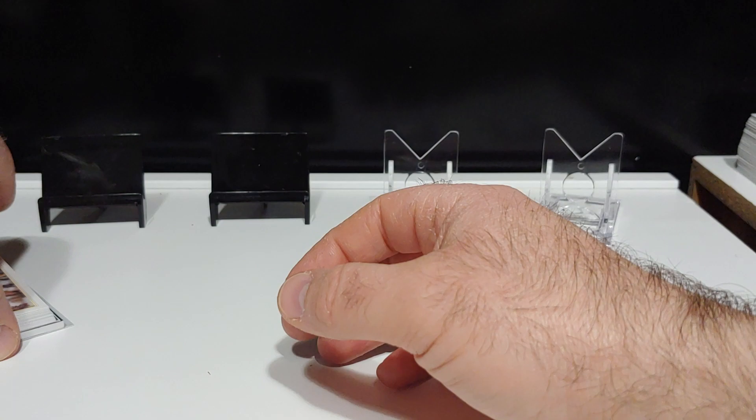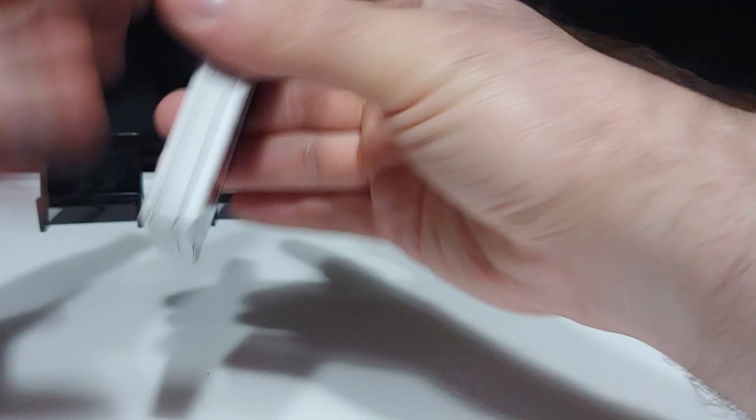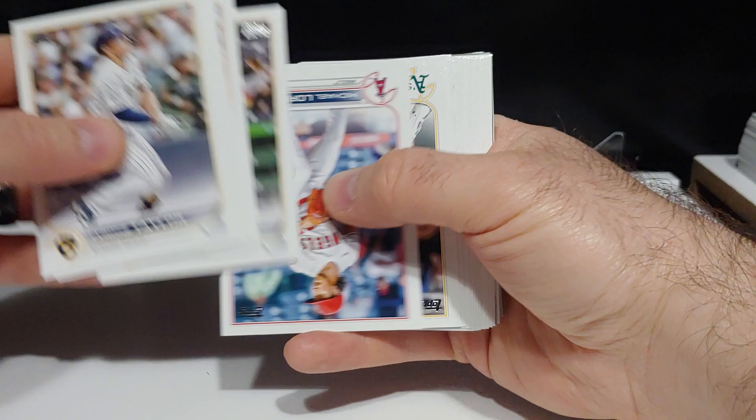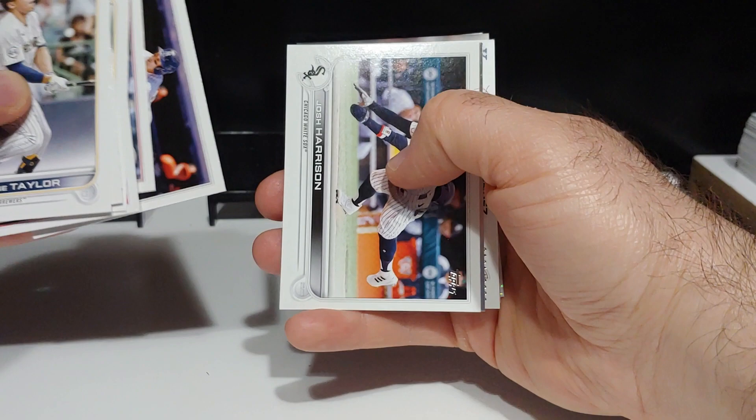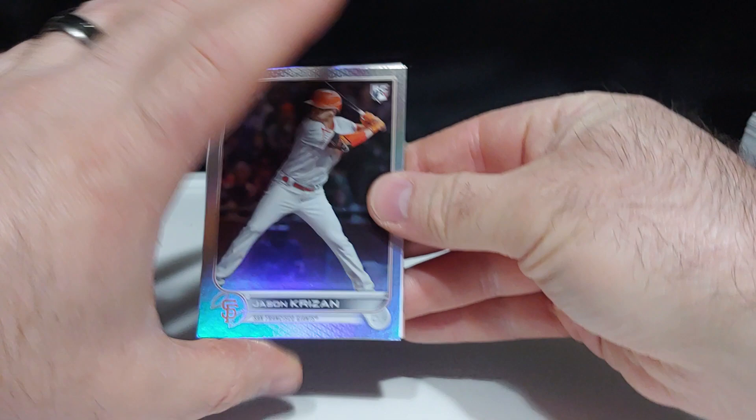Front of the pack. We got a Jack Sawinski rookie card — seen a lot of him. Royce Lewis rookie card. We got a Jason Krasan rookie rainbow foil right there — nice one. And behind that, we got a Royce Lewis Topps Black Gold.